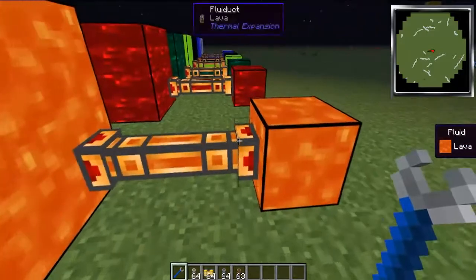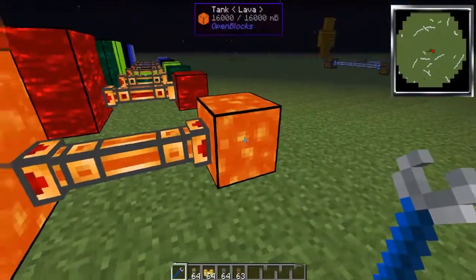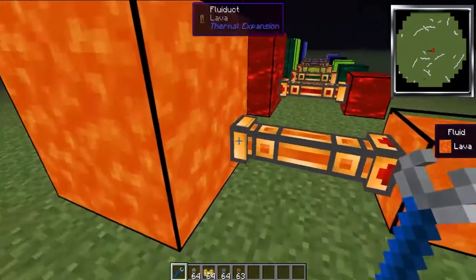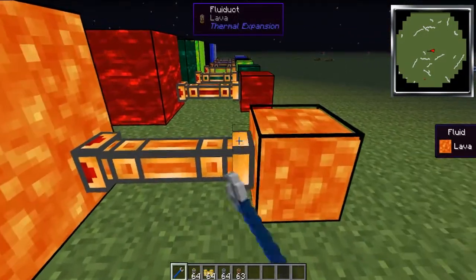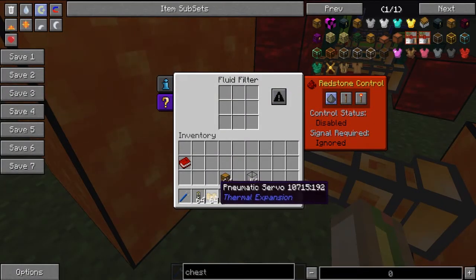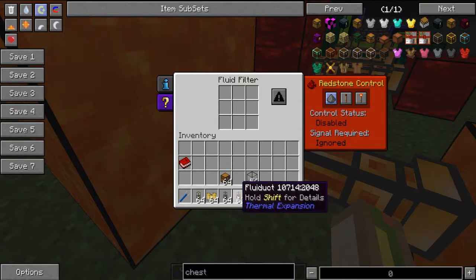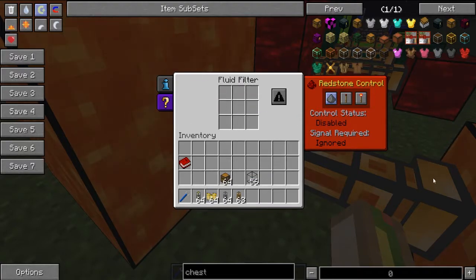Right now both ends are set to suck — this one wants to suck out here and this one wants to suck out here. But if we use the wrench to flip one, the lava goes back inside. We go from 15,200 and it goes straight back up to 16,000. That's pretty much it — you definitely need a pneumatic servo no matter what. For every single duct you need one just to tell it whether to suck the lava out or put it back in.